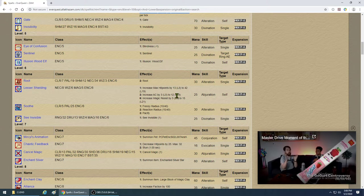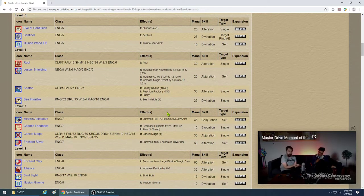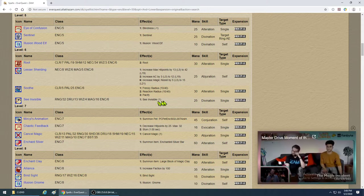Get Lesser Shielding. Soothe has a reaction radius reduction of 10 and works up to level 40 — even better than Lull and it lasts about two minutes, so definitely get that. See Invisible is also good to get under Divination. There won't be many invisible mobs you'll encounter, but it's useful when you see people sneaking around your camp.